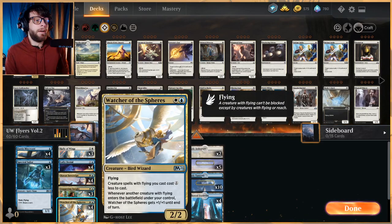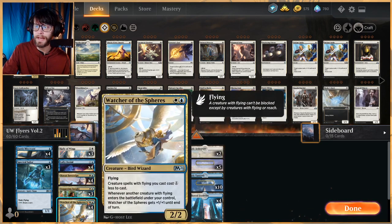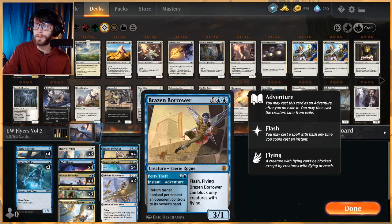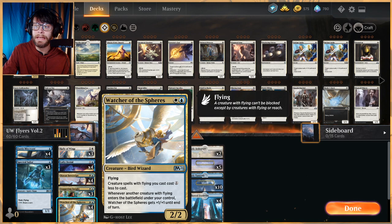One of the big new cards from Core Set 2021 is Watcher of the Spheres — a 2/2 for two with flying. Creature spells you cast with flying cost one less, essentially cheapening your entire deck. Whenever another creature with flying enters the battlefield under your control it also gets +1/+1 until end of turn — a great aggressive target. We've got a few things with flash: Spectral Sailor and also Brazen Borrower, giving us opportunities to buff Watcher on the opponent's turn.